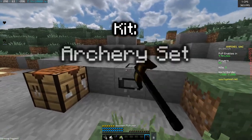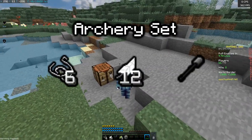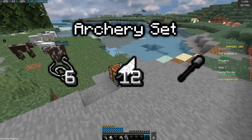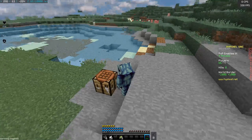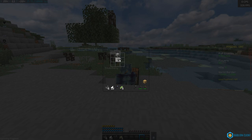The kit I'm going with for this strat is Archery Set. The way this kit works is you get 6 string, 12 feathers, and an Efficiency 3 on brick and 1 stone shuffle. Right at the start of the game, you're going to want to make your remaining stone tools as quickly as you can so you can get yourself set up to go down and mine.